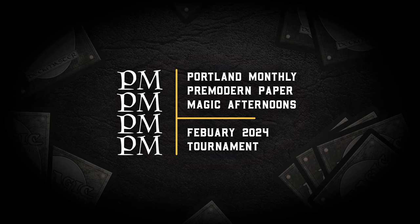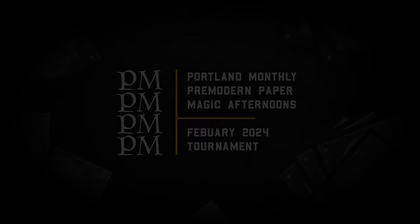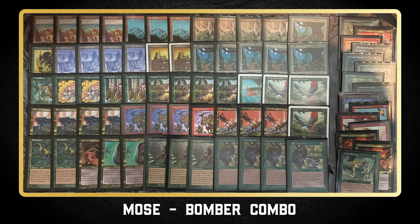Welcome to round two of the Portland Monthly Pre-Modern Paper Magic Afternoons, February 2024 edition. First up we have Moze on Red-Green Mog Bomber Combo — a fairly recently emerged list using the well-established Sapling Burst and Fires of Yavimaya combo to potentially deal lethal damage, with Mog Bombers to stack ETB damage as an additional outlet. Overall a very cool list, seems super fun.